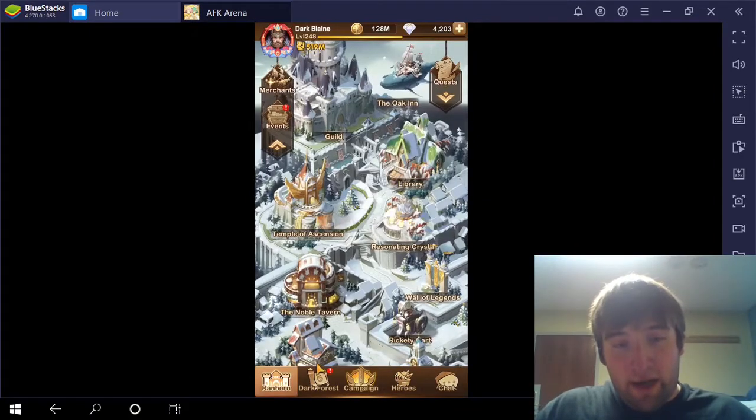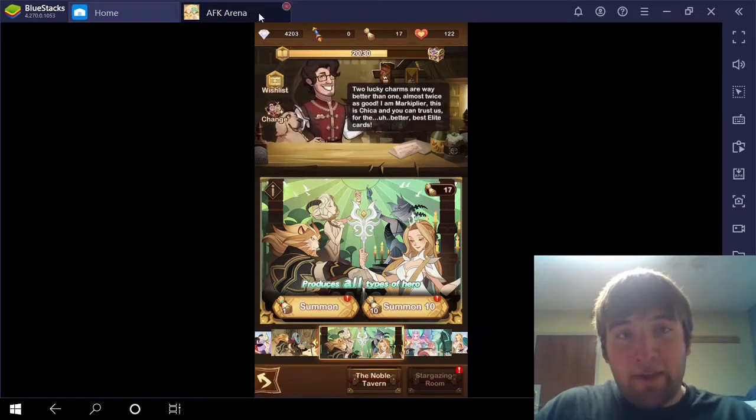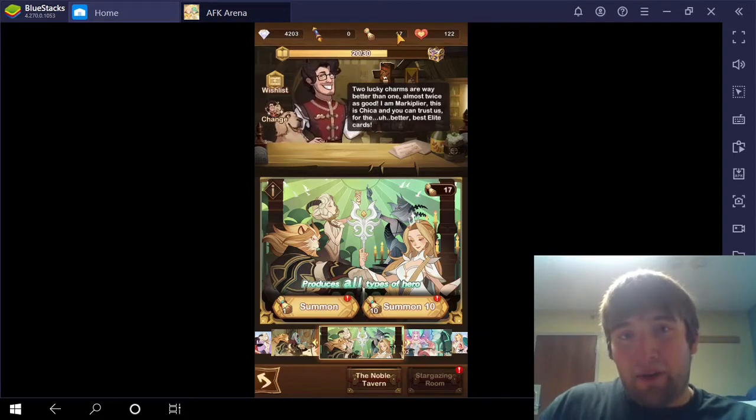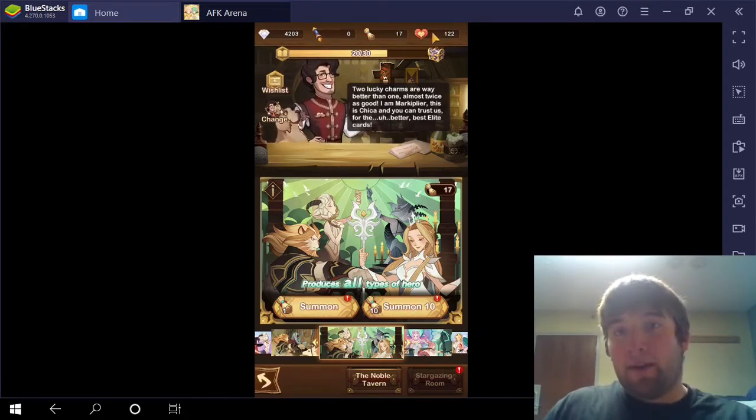When I go to the Randhorn tab and I go to the Noble Tavern, as you can see I have 4200 diamonds. I'm going to save the diamonds because I want to Stargaze for Tenpole, which is about 5000 diamonds. But I do have 17 normal scrolls and I do have 122 companion points, so I'm going to spend those right now.